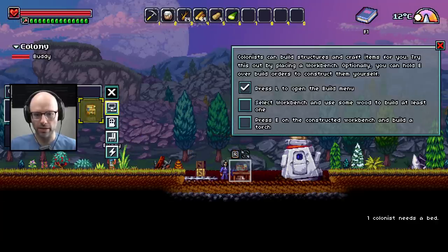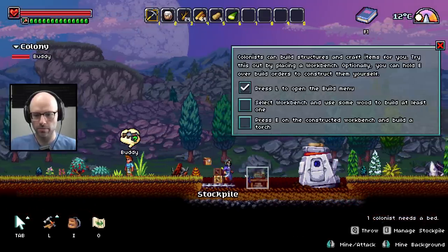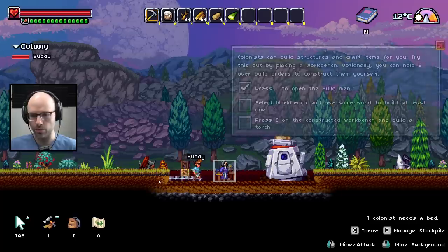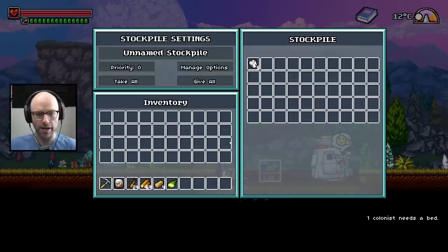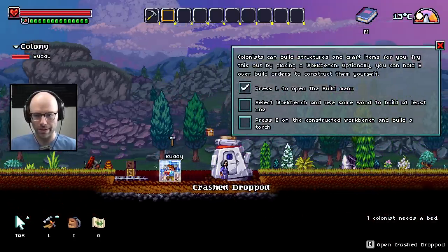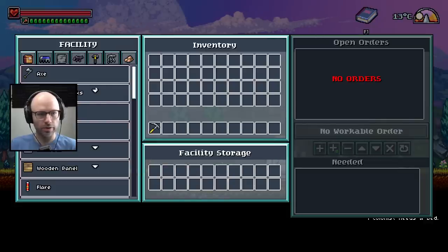One colonist needs a bed — I could have told you that. I'm silly — I have four wood, I actually have 69 wood, but it's on my person. I should place it into the stockpile; I should have just let the colonists drag it to the stockpile. Drop a little bit there and look at that — he's welding the wooden workbench together. Then press E on the workbench to build a torch.